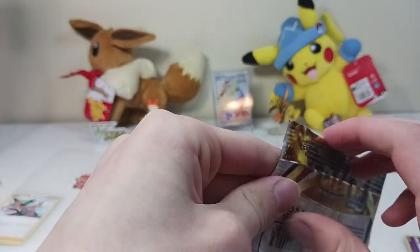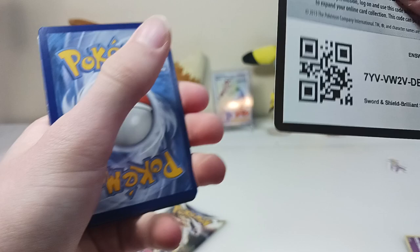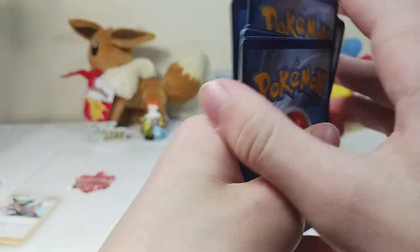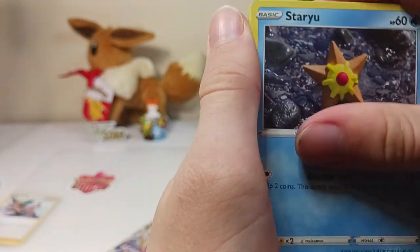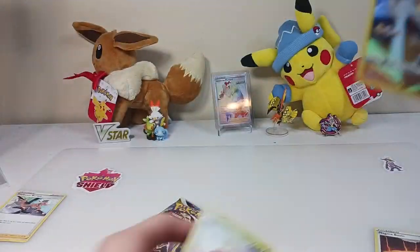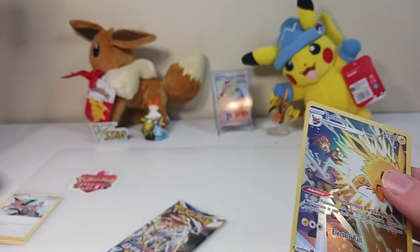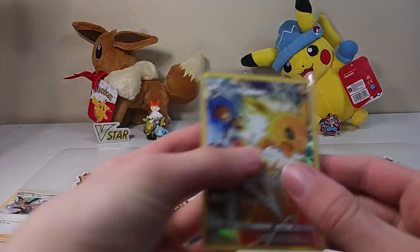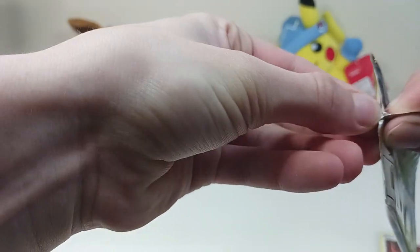Not a great start. Here's the code. Electric type energy. Hitmontop. Magma Basin. Crawdont. Impidimp. Staryu. Riolu. Starly. Jolteon — Trainer Gallery! I will take that. I've been looking for the Trainer Gallery cards from Brilliant Stars, and I will take a Jolteon. I really like the Trainer Gallery cards, I think they look nice. So I'm happy about that one. You still got a Trainer Gallery card.